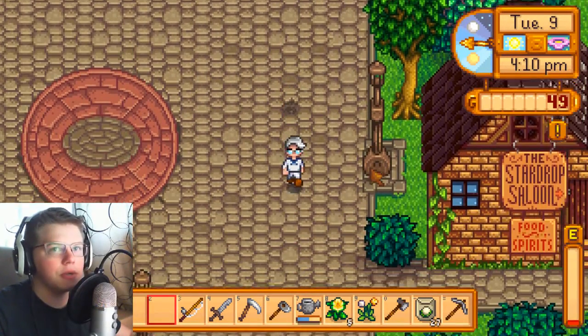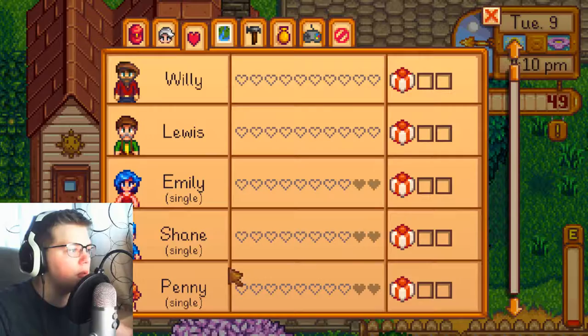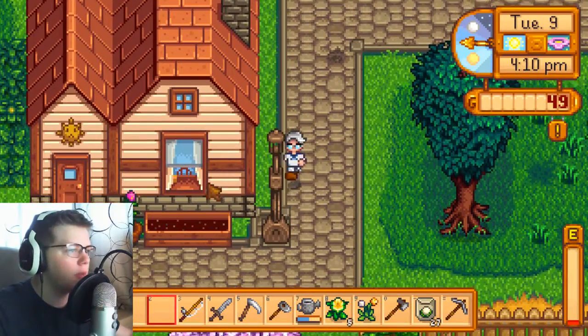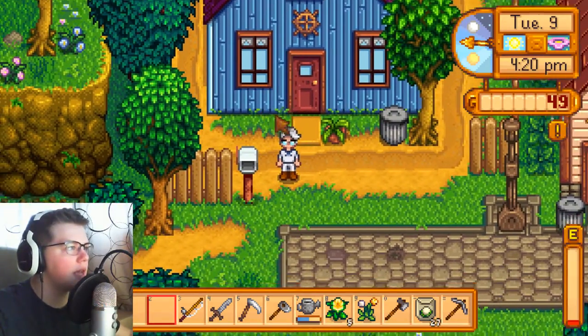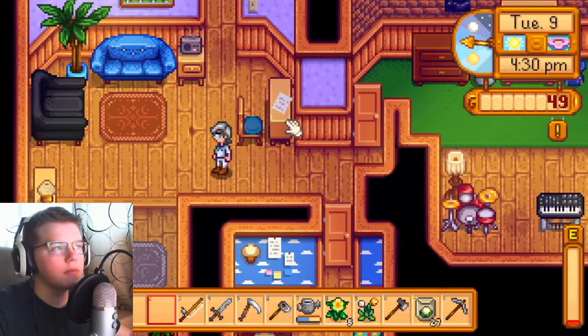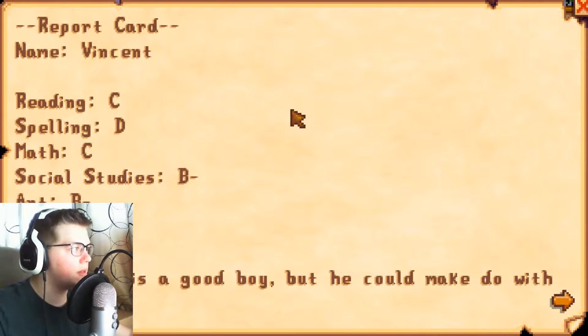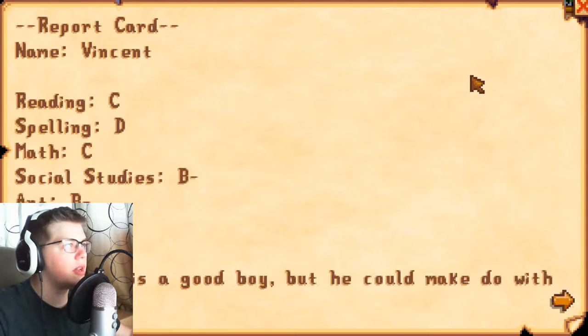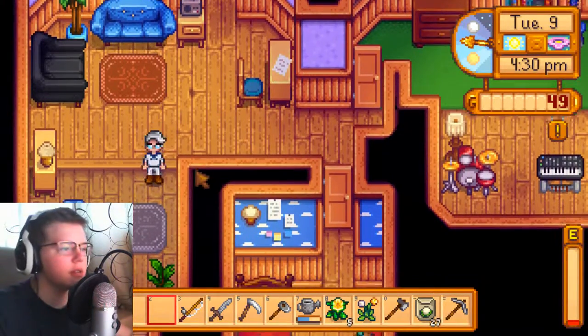Looking for the single characters to give gifts to — I'm really looking for Emily because I know she likes dandelions, which makes it an easy gift. We spot a school report card for Vincent: art D, math C, sports A. A good kid but could use more studying according to Penny.